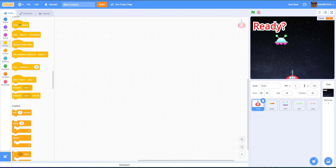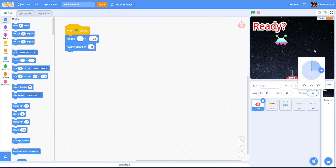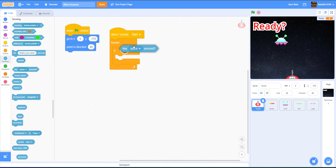Now let's code the turret. On 'when green flag clicked', we go to position (0, -175) and point direction 90. The turret faces up and the bullet faces sideways. We want the turret to only rotate from 0 to 180 degrees. Then on 'when I receive start', inside a forever loop, we handle movement.